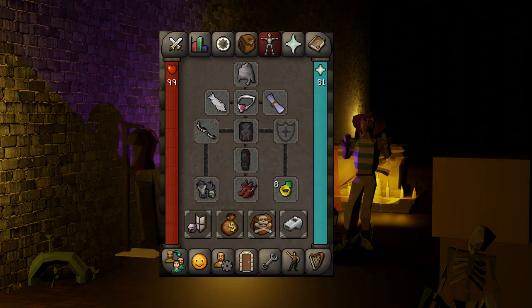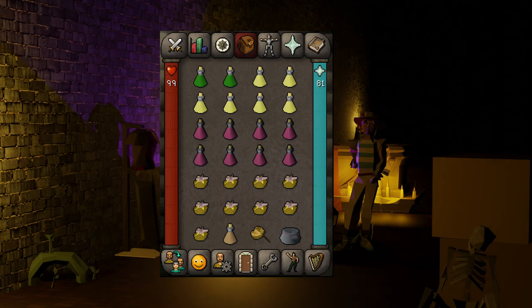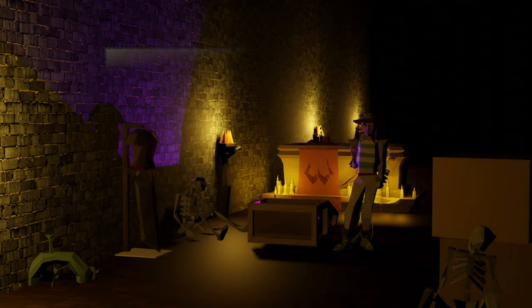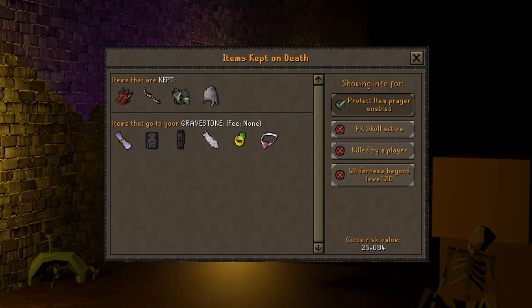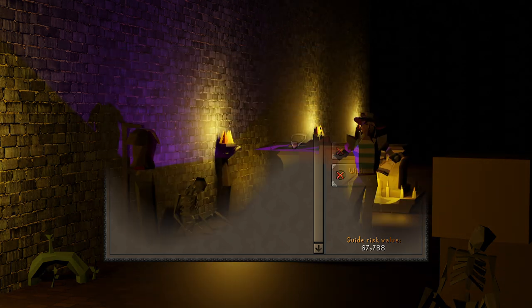I bring a Black Dragonhide Body and Chaps for some magic protection against PKers, a Ring of Dueling for easy teleports to the Ferox Enclave, and any Blessing for some additional prayer bonus. For my inventory I bring 6 brews, 8 super restores, 9 pieces of high-healing food, a Stamina Potion, a one-click teleport that works above level 20 Wilderness, and a Looting Bag. I also bring 2 super combat potions, but if you are a bit more experienced with the fight and do not take regular damage anymore, you can swap these for divine super combats. With this setup you risk around 25k with Protect Item enabled if we are only looking at your gear. If you do not have Protect Item enabled — for example if you get one-shot like I did — you still risk only about 70k.